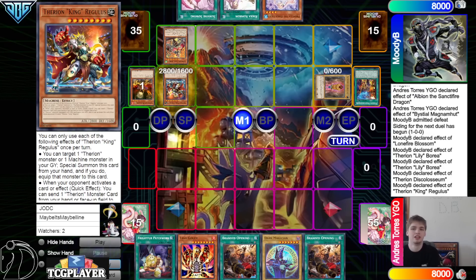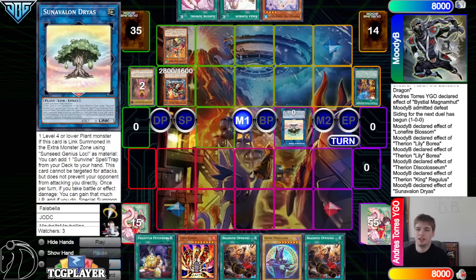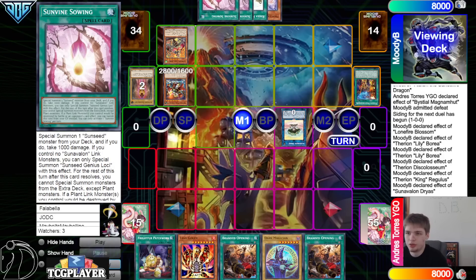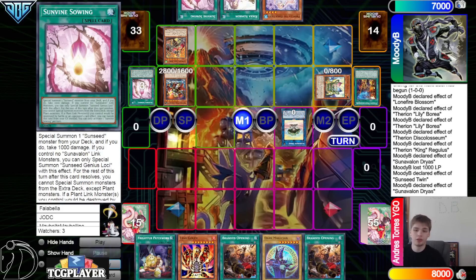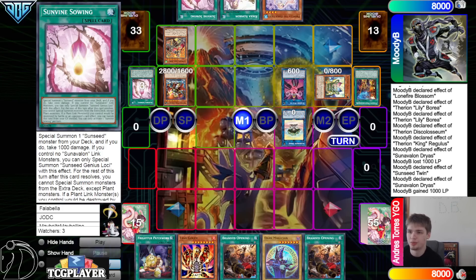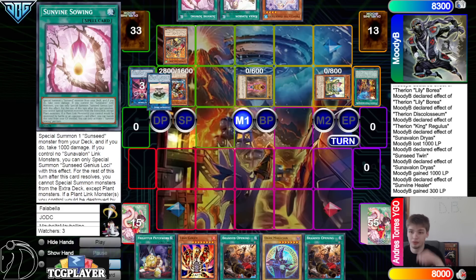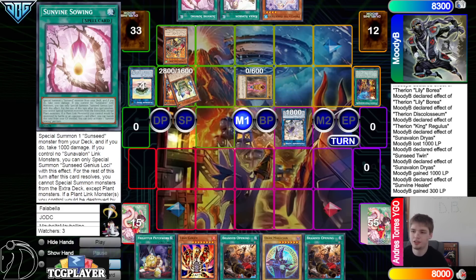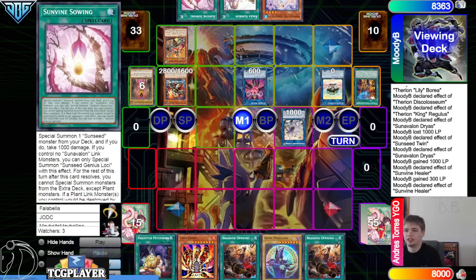They play multiple Sowing. Activate Sowing, summon out the Sunseed Twin effects, special summon back from the graveyard getting a thousand back, summon out the Healer from the extra deck, and then Healer effect plus 300 life points. Then they make Jasmine — super standard stuff, Link one Link one gang 300 — and we're going to get Jasmine effect go search.